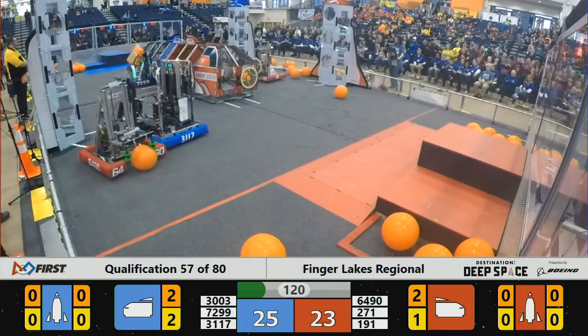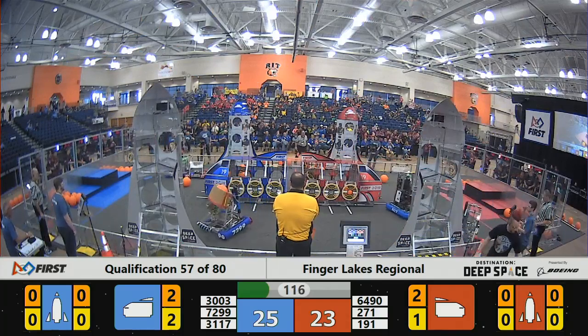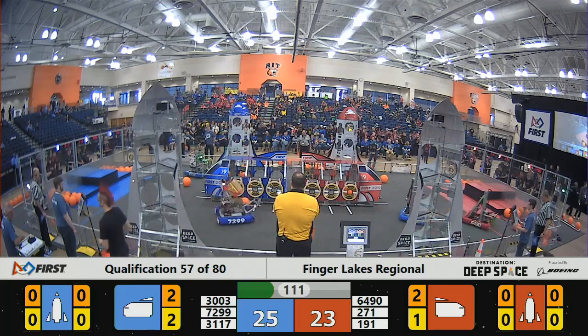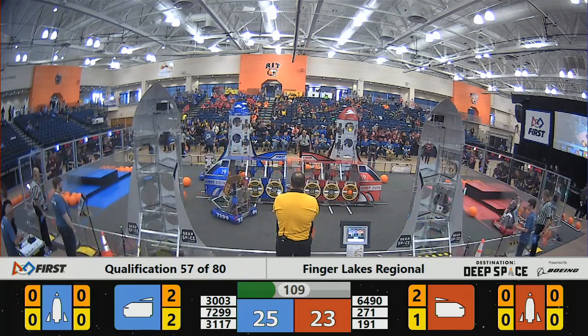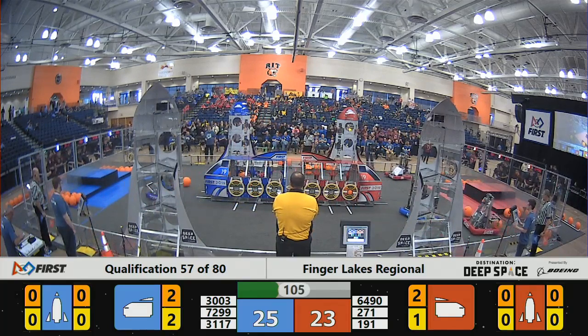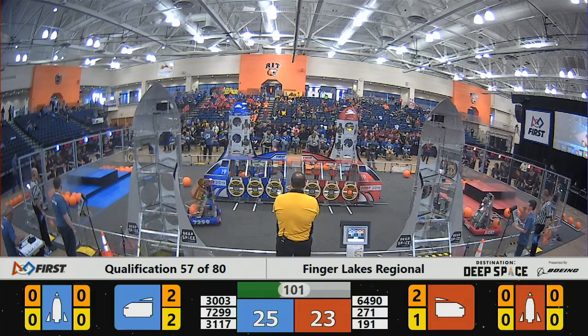Team 72-99 has a piece of cargo in their hopper, looking to pop one into the cargo ship. They'll be joined by 30-03 on the near side of the field, looking for that rocket. 31-17 is mixing it up on the red alliance side of the field as 64-90 picks up a piece of cargo.